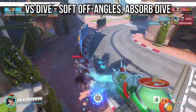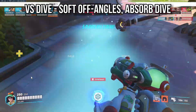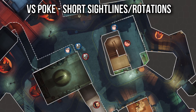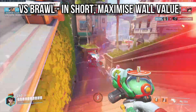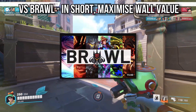When playing against a hard dive comp, you want to play soft off angles. You don't want to be hard flanking and playing splits, but you also don't want to be stacked on top of your backline. Against poke-heavy comps, short sightlines are key — if you're playing against Ashe, Widow, Hanzo, or heroes who want to split and take angles, place yourself on those angles first, and if they get close, you can duel them and use your wall. Against brawl or poke-brawl, there's not too much to say unless you're in a Mei brawl mirror, which involves things like walling first or second, playing stacked or in splits — most of it is team-based.